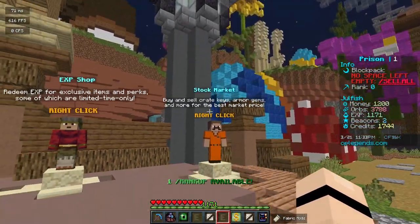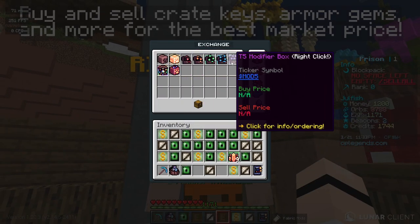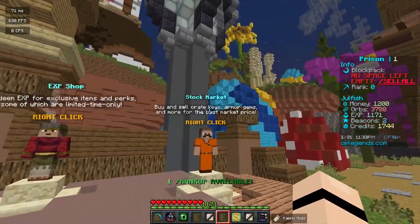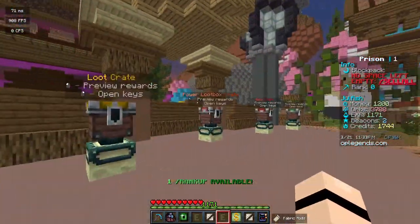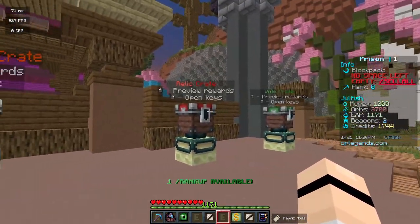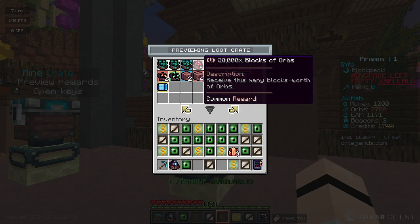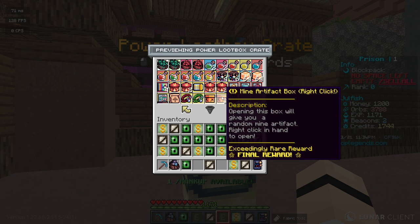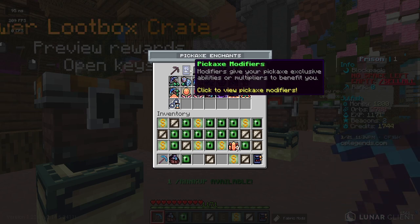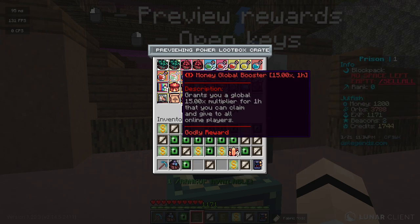There's the exp shop, and there's also a freaking stock market — buy and sell crate keys, armor gems, and more for the best market price. This is basically the exchange, kind of like an auction house but revamped into the stock market. They've got a freaking stock market in Minecraft! With the key finder enchant, you can unlock all these keys at spawn. In the power loot boxes, you can get robots, artifacts — which I think are the pickaxe modifiers — and you can unlock more pet slots. We're definitely opening some power loot boxes this season.